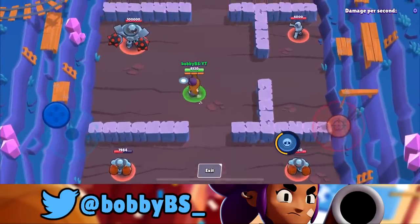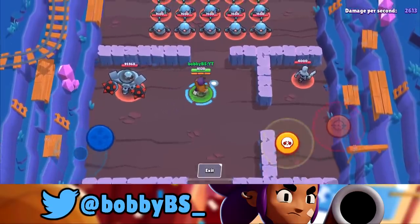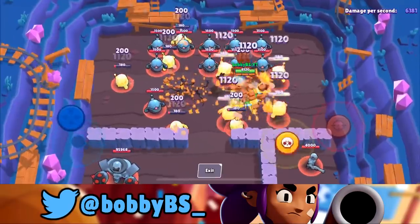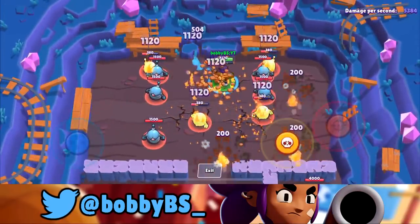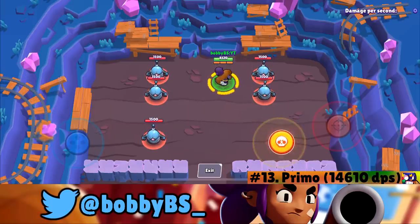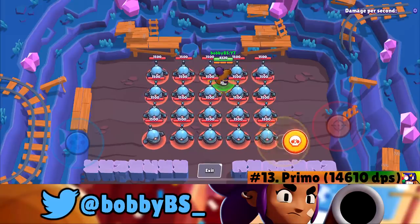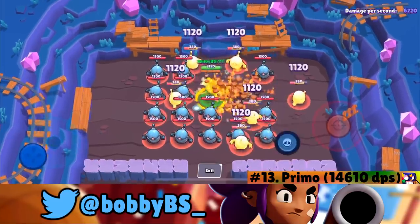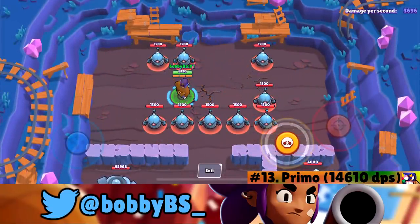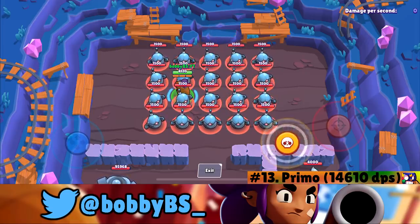At number 13 we got El Primo. With Primo you just leapfrog — jump on these guys, jump on these guys, jump on these guys. You can cap it off at 14,610 damage per second if you get the second jump in within the first second. That's going to give Primo the number 13 spot.